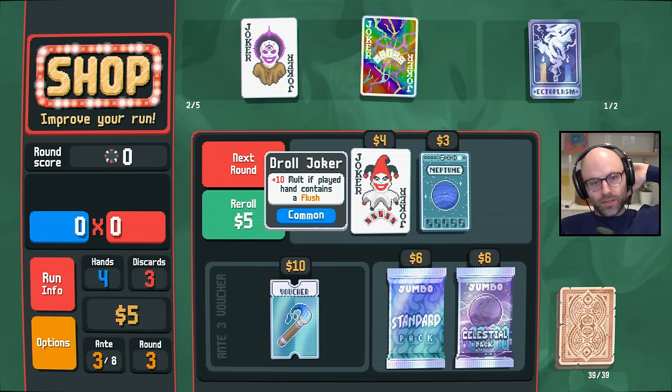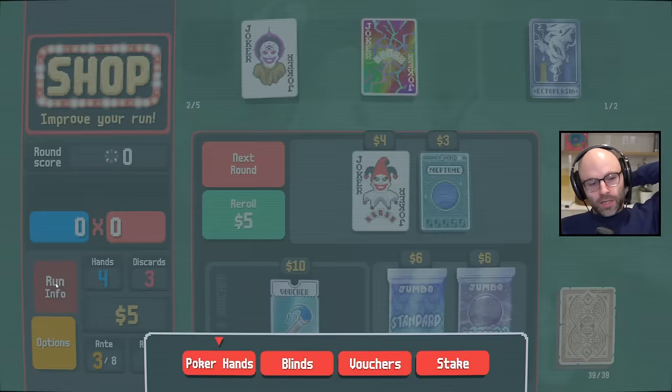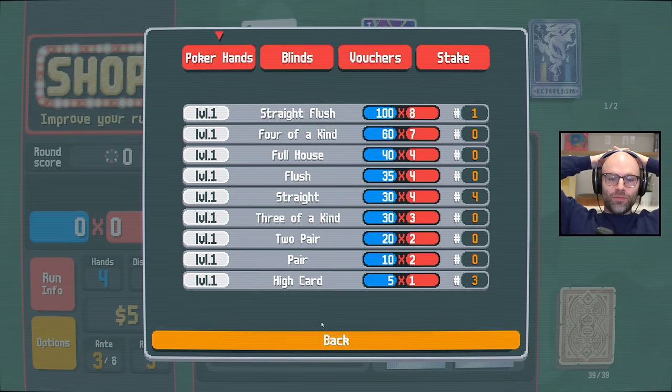Can I please get a flat mult Joker? 10 mult on a flush? Brother, I can't do that. There's no reason to play ectoplasm yet, we can just hold it. A straight is giving us probably realistically like 50 times 16, so it's giving us like 800 points. What if we had a flush? It would be giving us 35 times 21. Actually it's going to be like 55 times 20, so like 1,000.